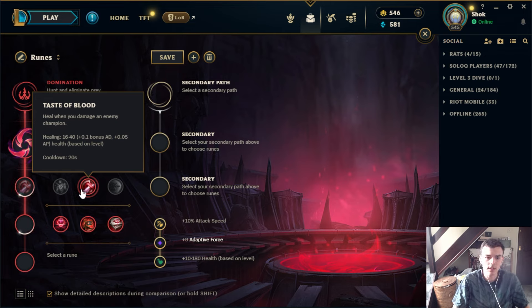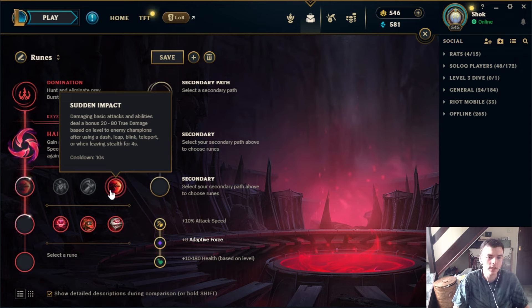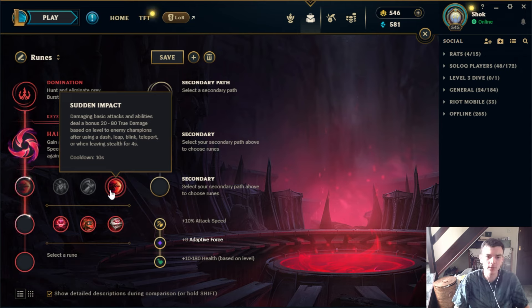Taste of Blood is really really good — it adds up to a lot of additional sustain in the laning phase, especially if you have a consistent way to proc it. It's especially good for ranged champs that can proc it consistently. If you're a melee champ you're probably going to get more sustain out of something like Second Wind or Fleet, but for ranged champs Taste of Blood can be a solid option when going into the Domination tree.